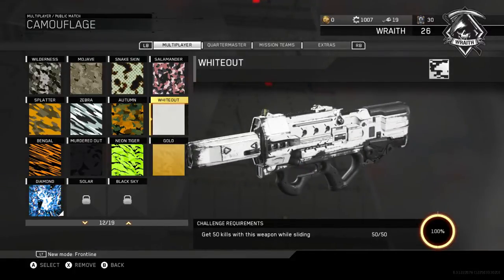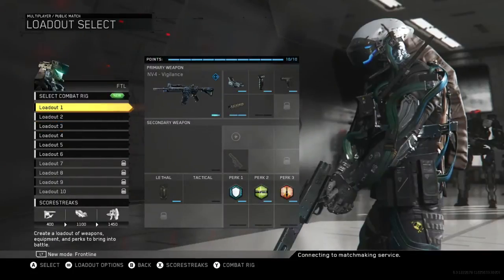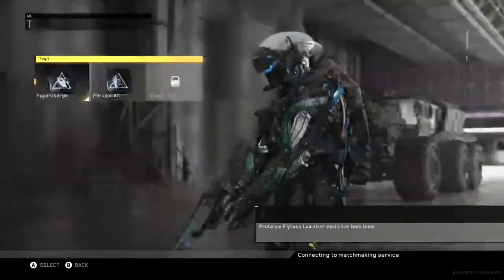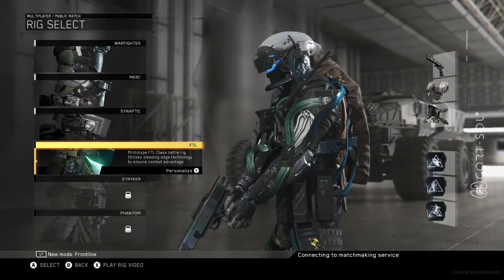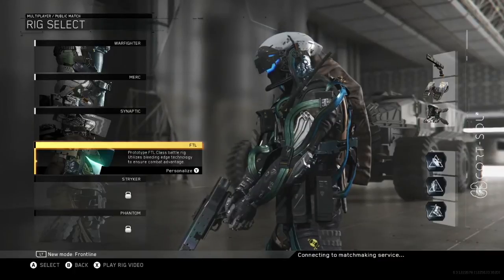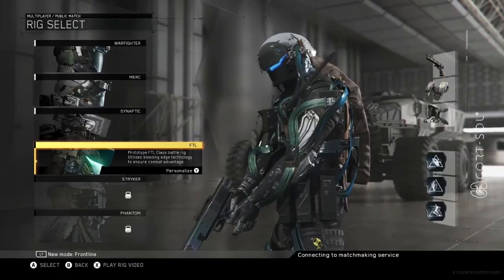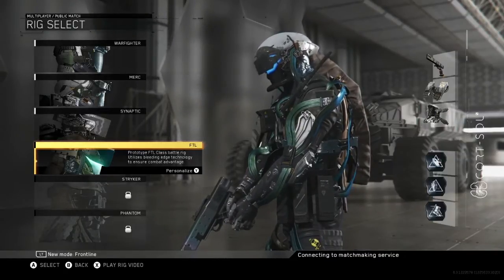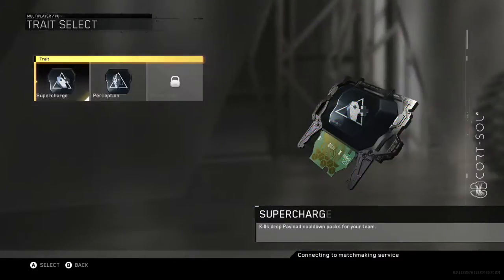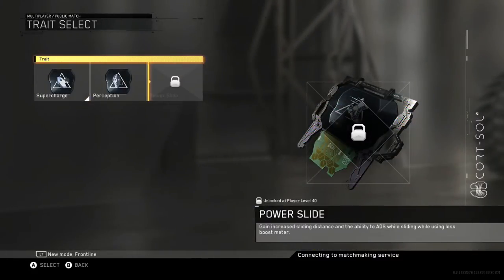Whiteout — this is the kicker, this is the hard one. For Whiteout, go to your combat rig, go to your traits, and make sure you're on FTL — you've got to pick FTL for this one. If you don't have it unlocked I'll tell you how afterwards. But first, you're going to want to be at least level 40 to do this. Just remember that.